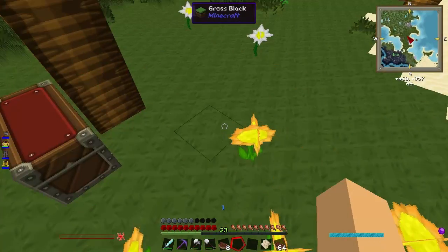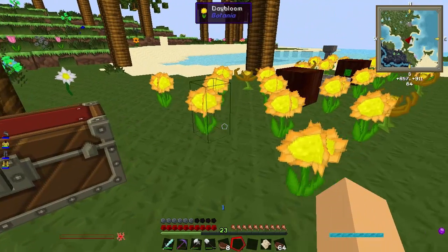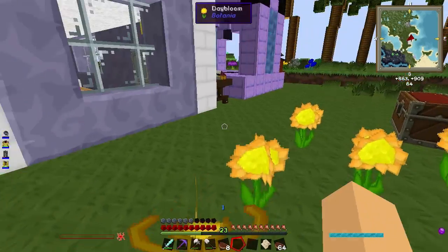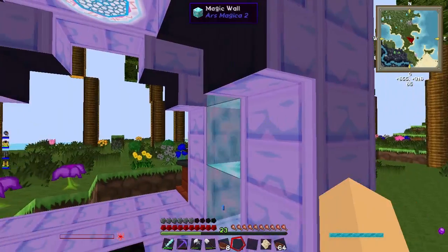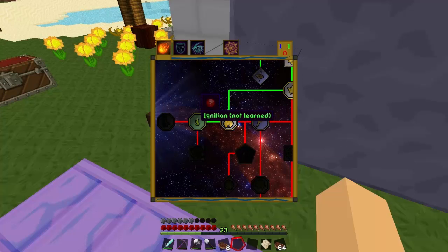I don't really remember what I did in the last episode. I saw that my last episode is called 'Mana Needs' and I was looking to make a good way to produce mana. So I made these day blooms and endo flames and they give me mana for the mana spreader and the mana pool. This is all the stuff I have, and this is my inscription table and my altar.